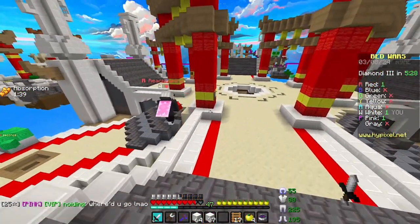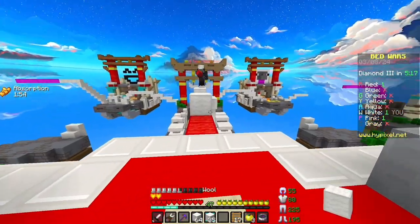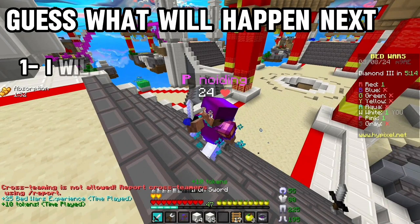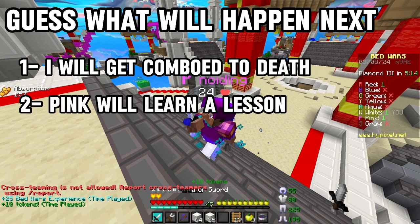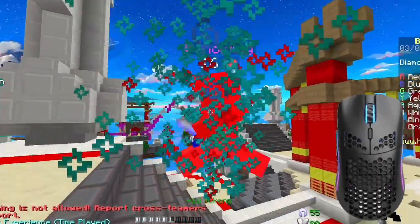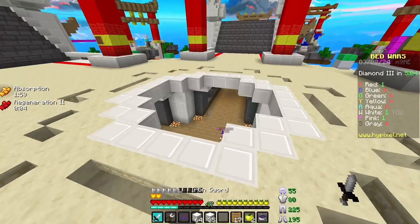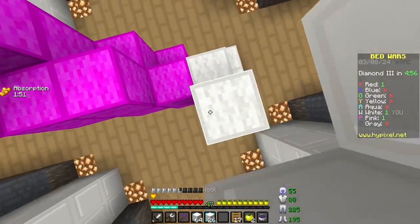Sorry bro, sorry. Nope nope, don't you run — you tried to fight me so you need to die, that's how the game works. Oh hello pink! Here's what will happen next: one, I will get comboed to death; two, pink will learn a lesson; three, I'll get pink but red will stab me in the back. Wow, I'm just going crazy mode right now.